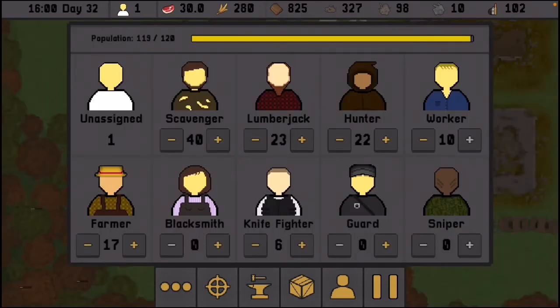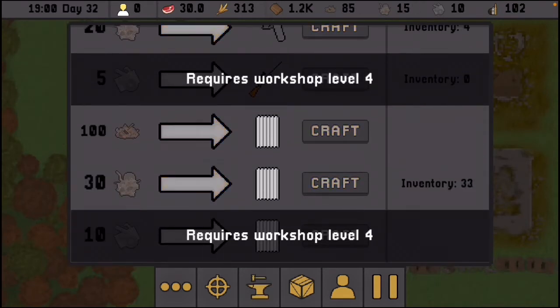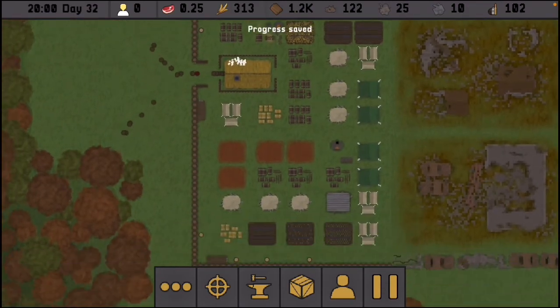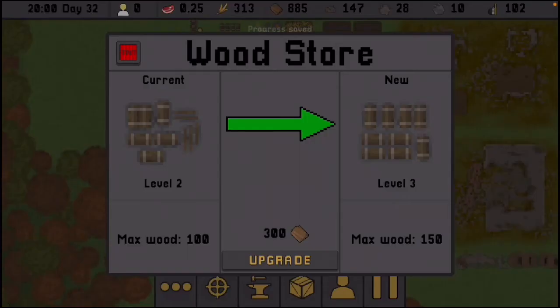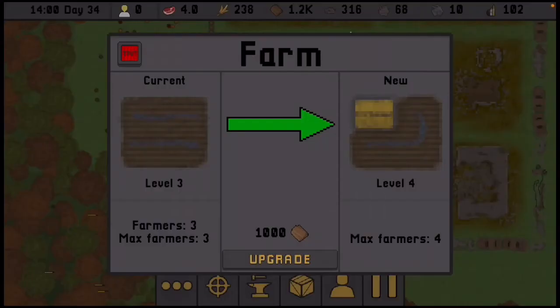I now have 10 workers and almost double the amount of people scavenging for metal compared to lumberjacks, plus 17 farmers. I'm trying to keep the number of knife fighters going out at night low because they attract a lot of zombies — so far it's not really working, but I have plenty of people when I need them. I've got some guns and I'm going to craft more, then upgrade.